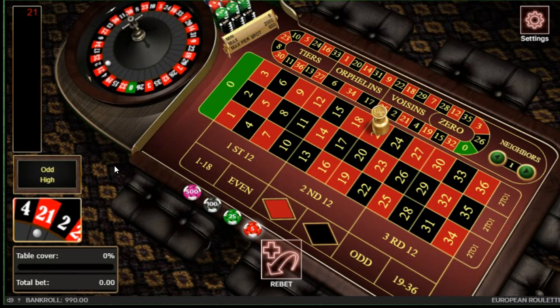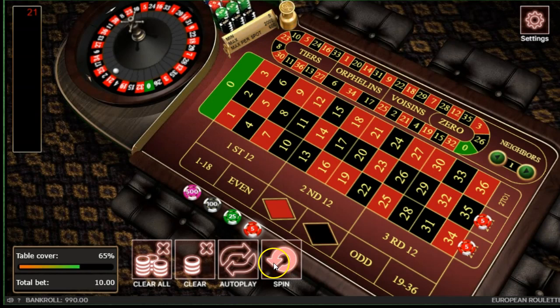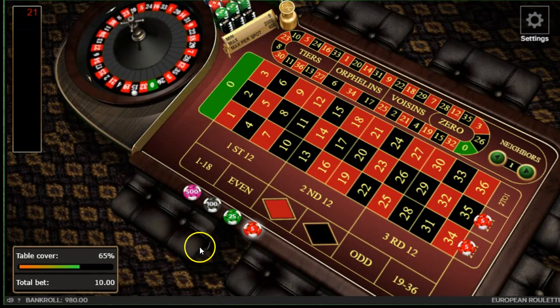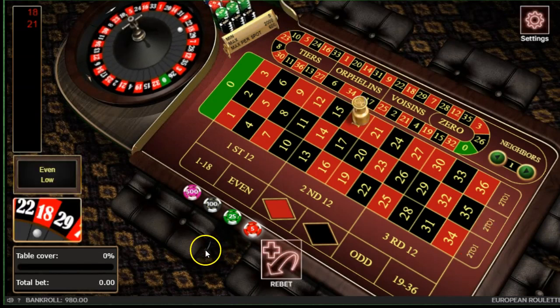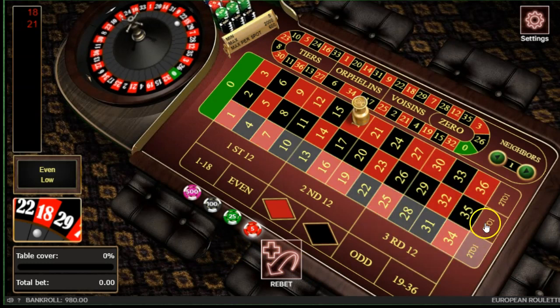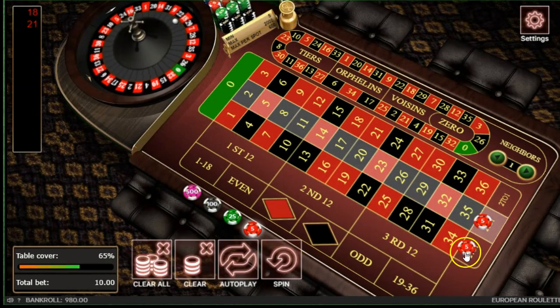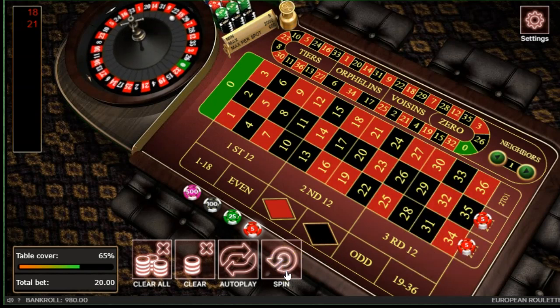21, red. Place your bets please. We're going to continue because that's actually one of our numbers. Right now we're just using the Velocity method to get data. 18, red. Place your bets please. We just want to wait for the trigger numbers to appear. Again, that's one of our numbers. That's exactly what you're going to do until the trigger number appears.